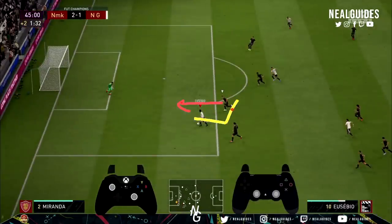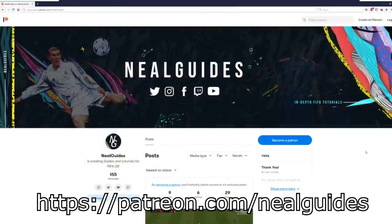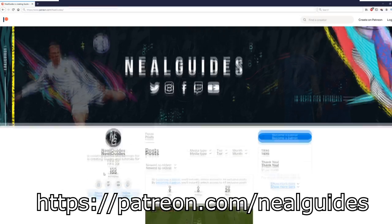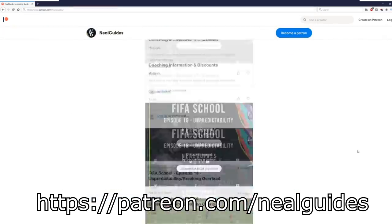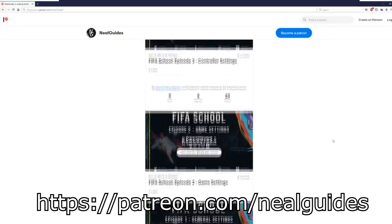If you want to see more videos like this, you can see them on my FIFA school. If you want to get better at FIFA, hit Elite for the first time, or just improve in general, I've designed the FIFA school series. This can be found at patreon.com/nilguides — link will be in the description. This is a full progressive learning system, typical of my NilGuides fashion. These videos cannot be found anywhere else on the internet.